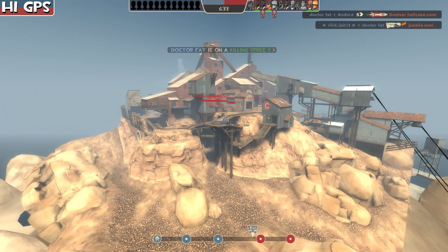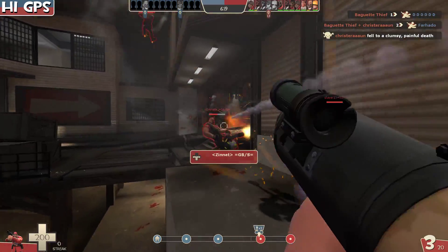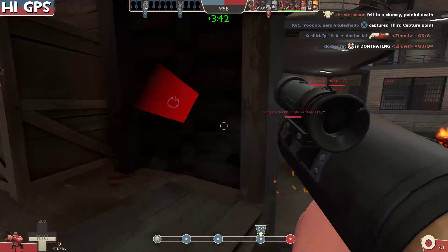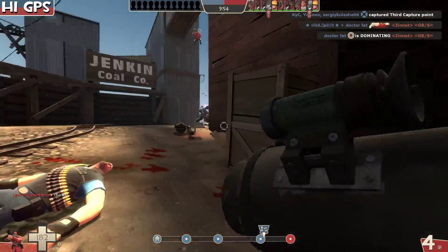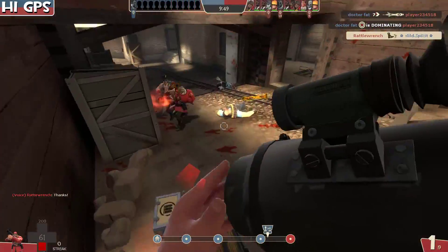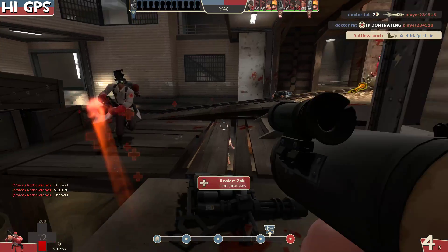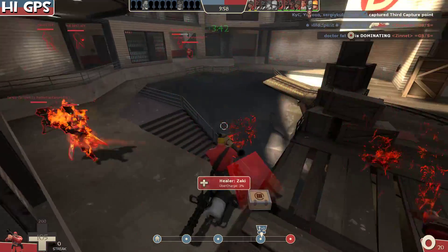This is Rattled Wrench using the Direct Hit. The enemy team has a lot of heavies and we're going to see the first stomp of the day. Wow, do you see that? I have to go back and look at that again in slow motion - that was probably 100% luck, but if you can pull this off every time you are a master. Here he is going for the jump, the pyro's behind him, he shoots a rocket and does an air strafe.